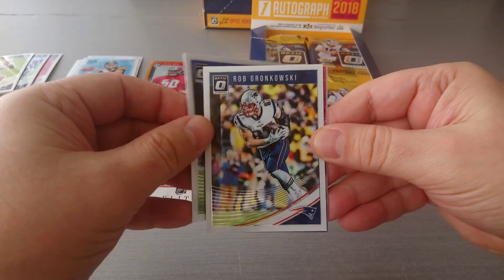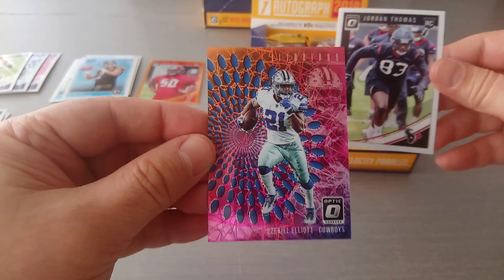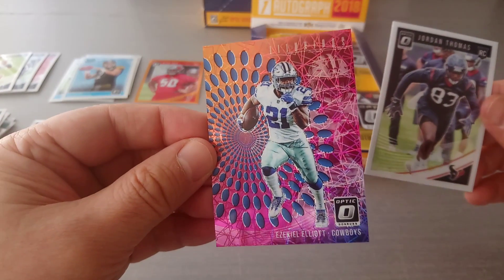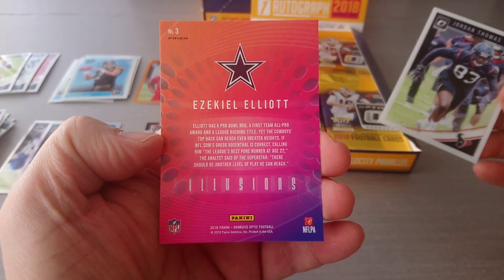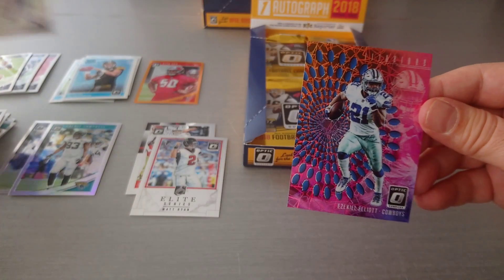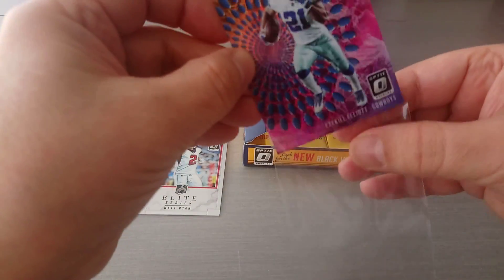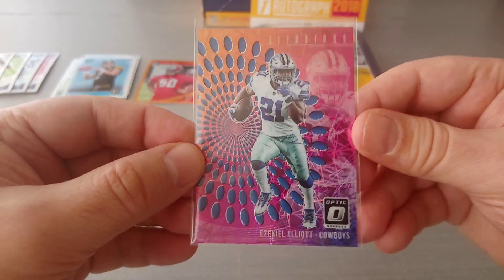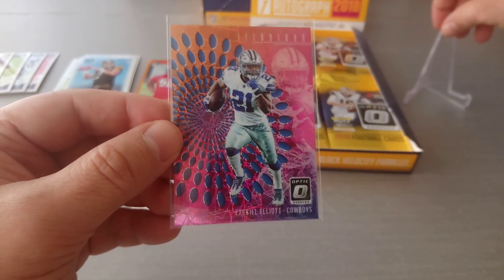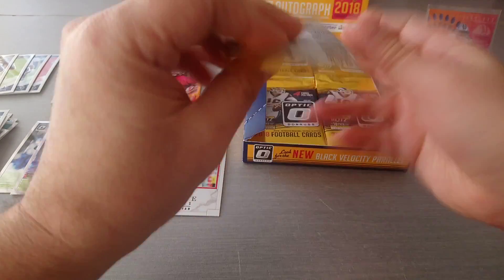Joe Flacco, big Gronk, Zeke is in the house - an absolute beauty! Illusions - wow wow! I was hoping to pull this one, it's a prism too. That is absolutely lovely. I've seen a few lads on other YouTube channels pulling this Zeke and I'm like, oh please let me pull this - beautiful card!